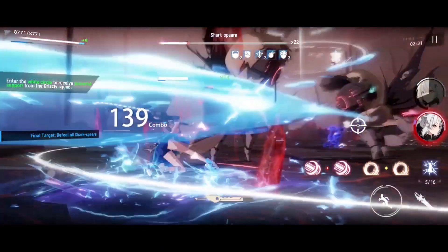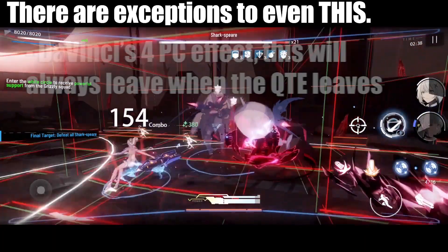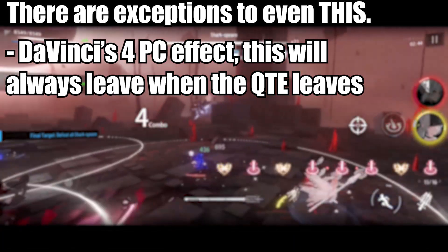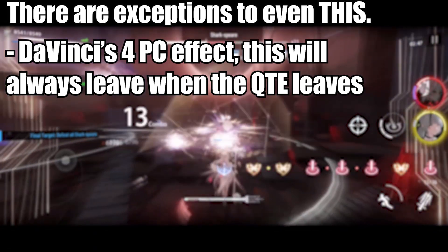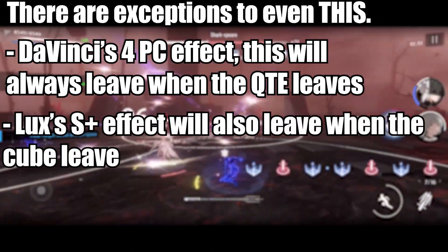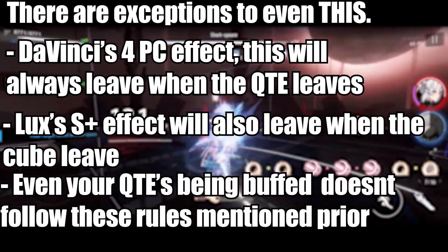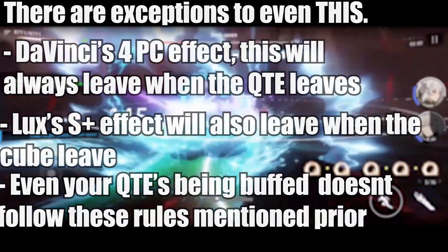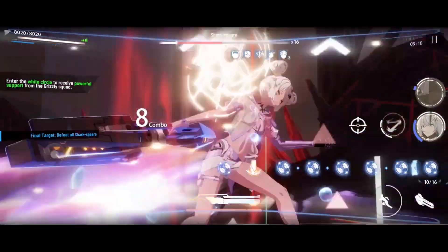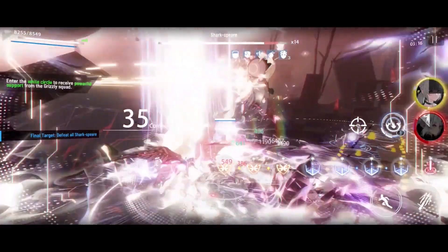However, it is important to note that there may be some exceptions, even to this exception. These include Da Vinci's 4-piece effect — this cannot be frozen. The 20% attack buff leaves the field as soon as the QTE character leaves, so you have to time this for optimal DPS. Another exception is Lux's S-plus cube — the cube's lightning resistance reduction will disappear once the cube disappears. Even characters who QTE receiving buffs from Memories, etc., are not affected by Time Stop. For example, a Guinevere buff from Garnet due to Lux being QTE'd will run out in 5 seconds real time, but the one on a character like Crimson Weave will last 5 seconds in-game time.